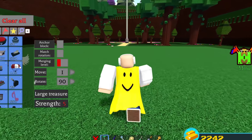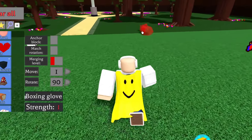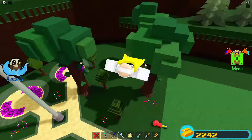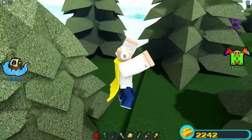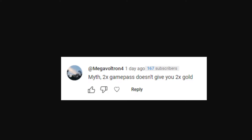The next myth is: you can place the boxing glove into the tree area at spawn. I'm not entirely sure what that myth is suggesting — maybe it's the fact that we can place the boxing glove like this. If you could re-comment that myth down below, I'd love to test it out, but I honestly don't know what it's asking.